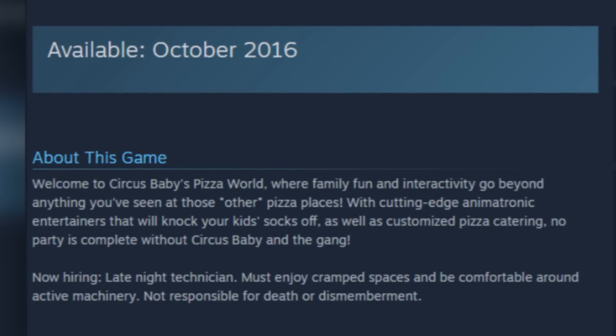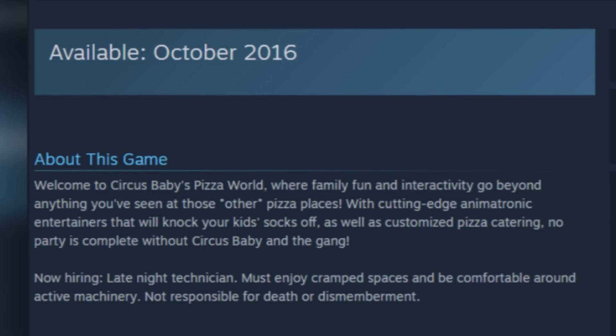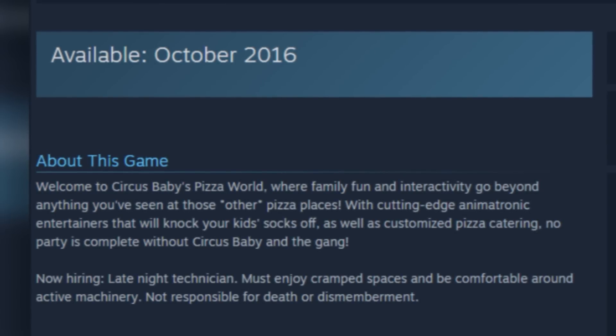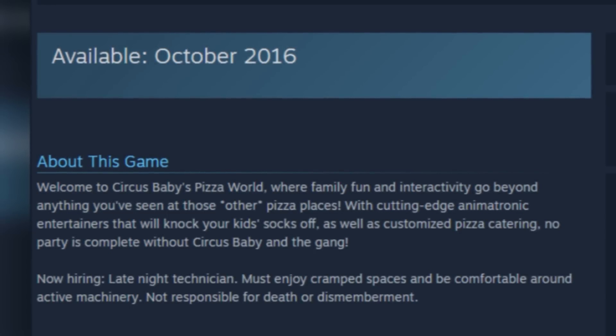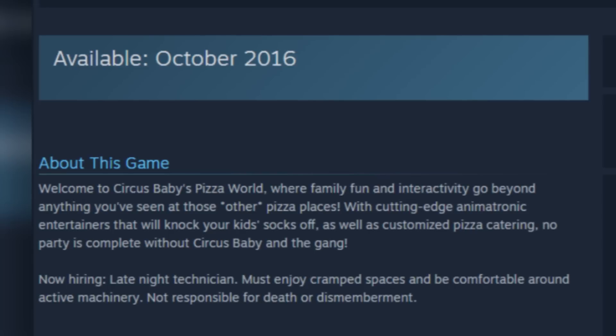Looking at the images, it might seem hard to see how this is a circus, but what we're seeing is behind the scenes — what a technician would see, not the main attraction. Baby seems to be the ringleader, and all the characters likely have their own separate individual acts: the puppet, Freddy, the Bonnie puppet, Ballora. Funtime Foxy's performance is unclear, but maybe it's something like Pirate's Cove — telling a story in a funny accent.